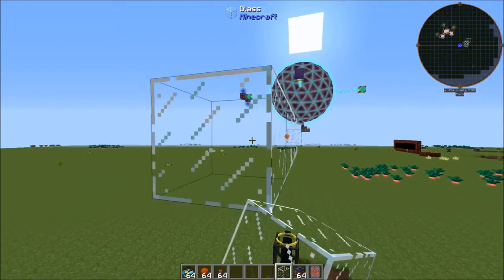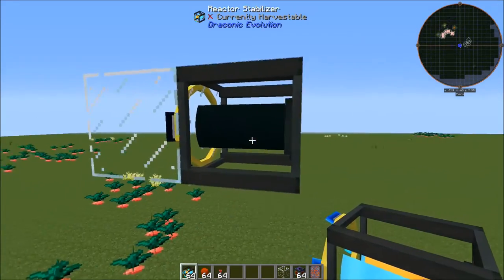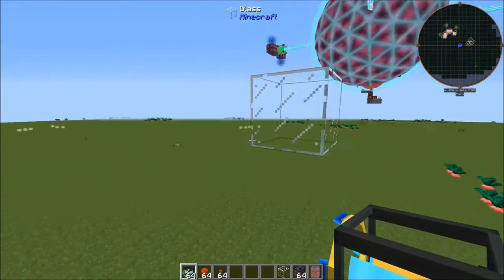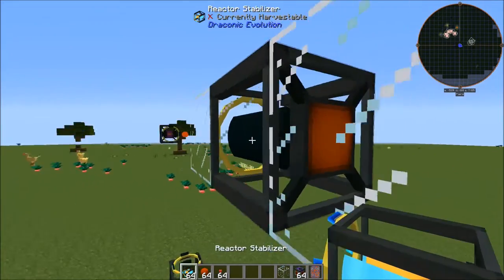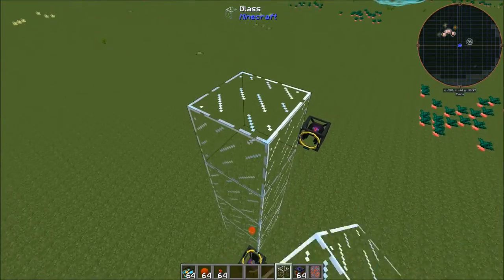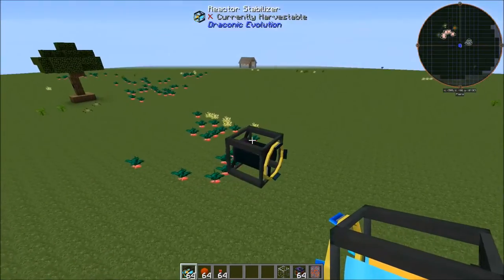Place the stabilizers with the rings facing in towards the reactor core. We've got four blocks of distance, and you're going to want to do the same distance all the way around. Now we have our four stabilizers placed.